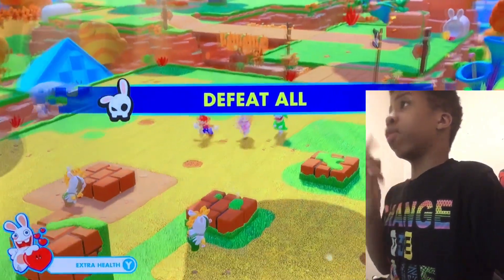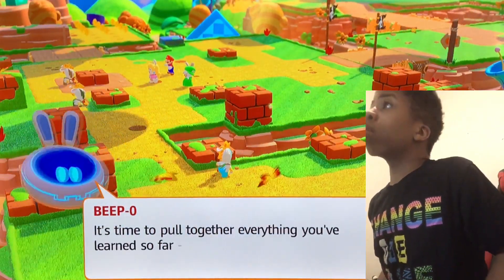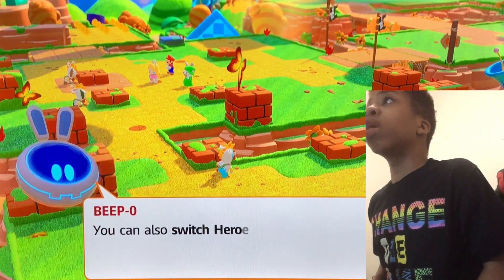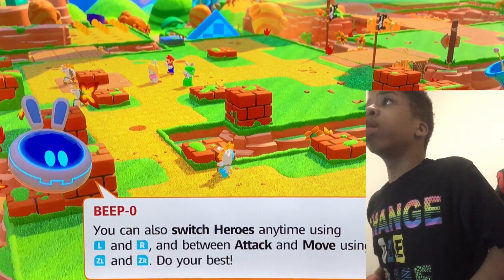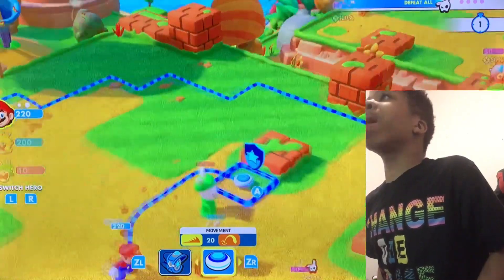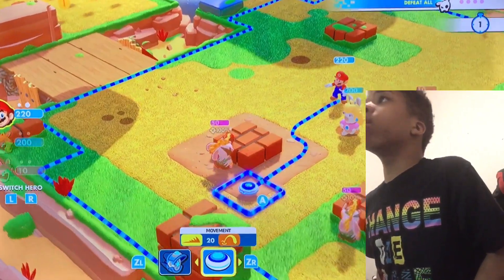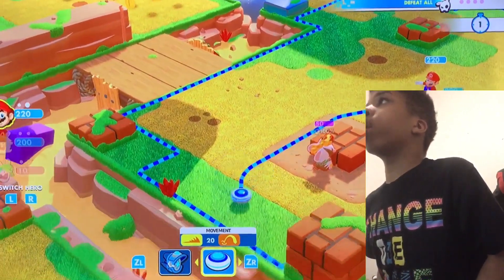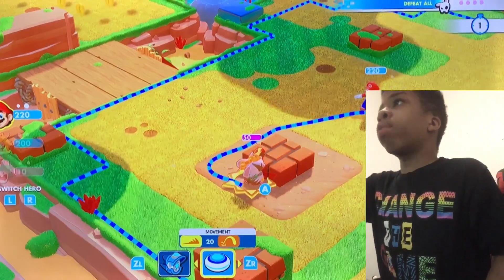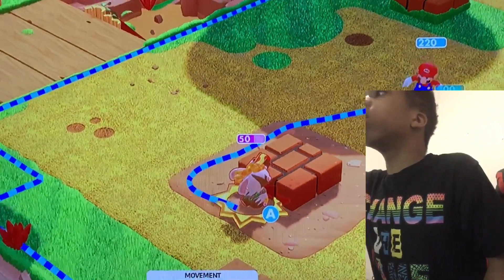Okay, so where are we going now? Oh, here's another battlefield. What's going on here? Defeat all. Alright. Okay, it's time to pull together everything you've learned so far — attack, movement, team jump, dash. Don't forget about cover. You can also switch heroes anytime using L and R. Yeah, yeah, I saw that. But Beepo, you still haven't let me know how to dash.